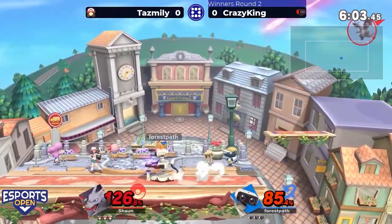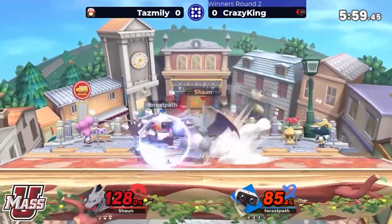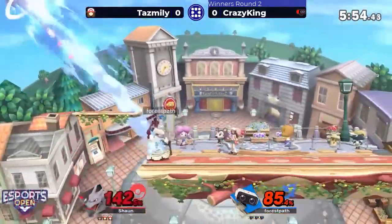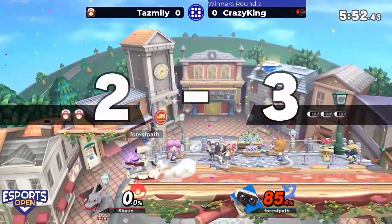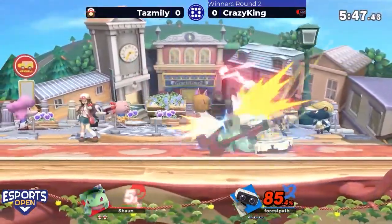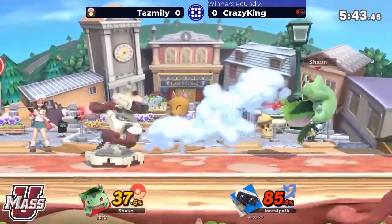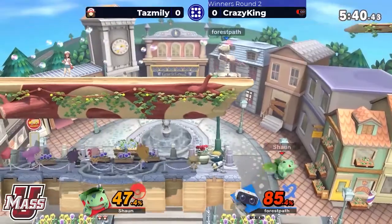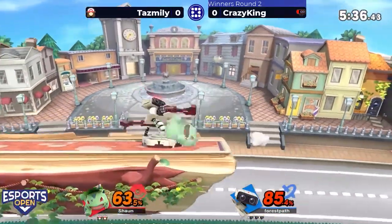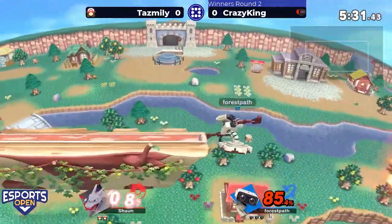Side-B coming through from ROB. PT taking the chance to switch to Charizard here, wants that extra survivability. Maybe looking for the flare blitz to equalize things. Switching to Ivysaur, maybe looking for an edge guard or some extra KO power. The resets with the down tilt — this is a lot of damage being built up from ROB, catching that ledge roll with the side-B. It reaches so far back.